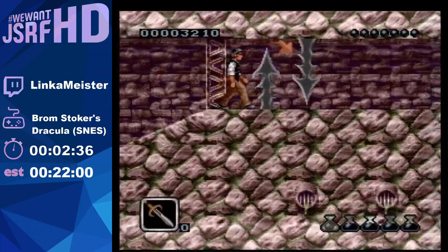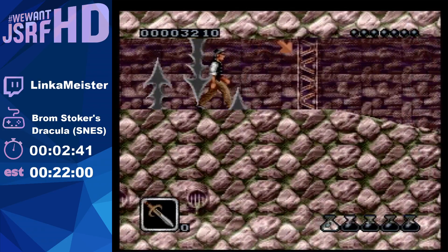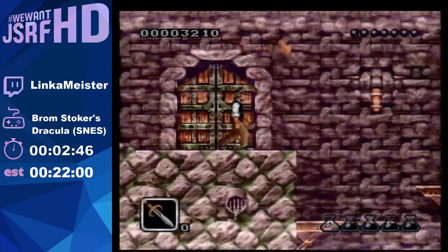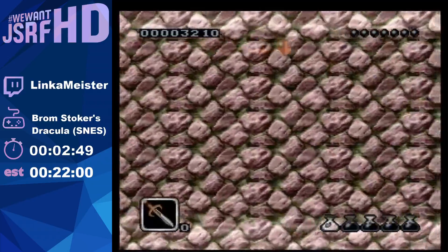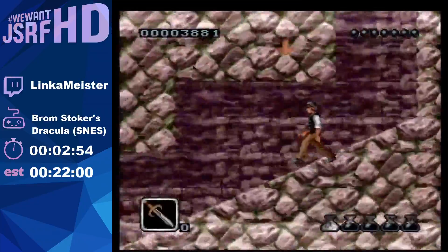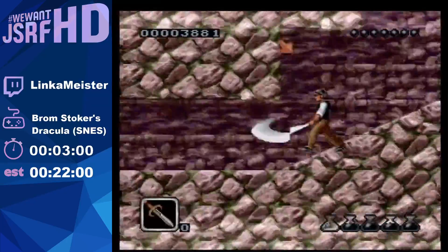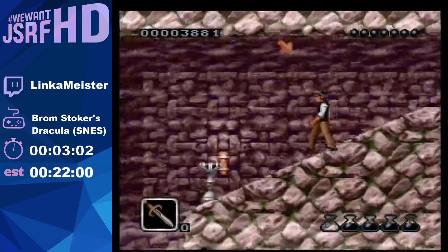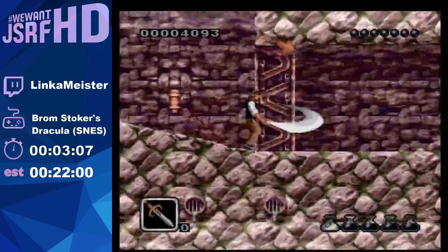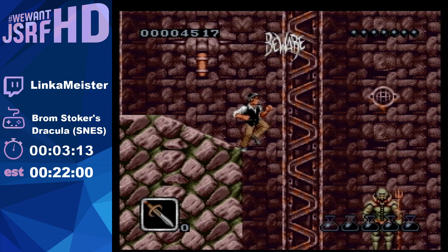So this is a great part in the game. The thing you need to do is stand in between those spikes, and I played this game as a child - I even played it on the PAL version. But I never knew what I was supposed to do there. You're supposed to be in between those spikes and it's pretty tight - it's not easy at all. I don't know how a kid is supposed to play this game. If you have full health, you can just run through it, but you can still die anyway.